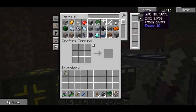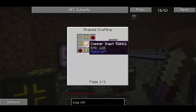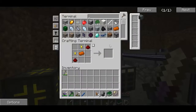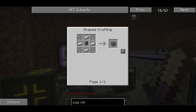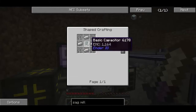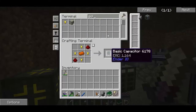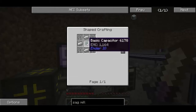We also need a machine chassis which requires a bit of iron and a basic capacitor. It looks like we don't quite have enough golden nuggets, so let's make a few of those. There we go, one basic capacitor.